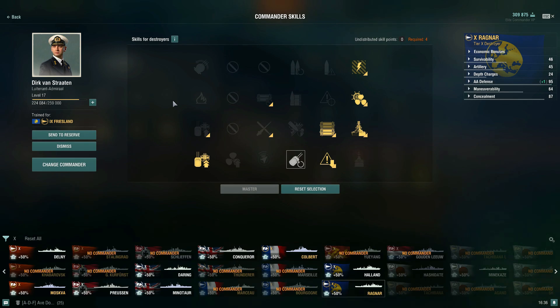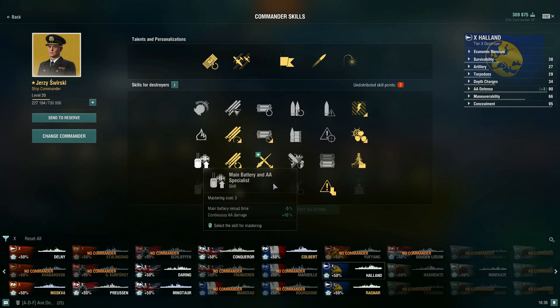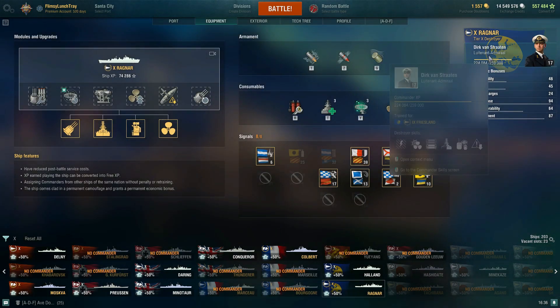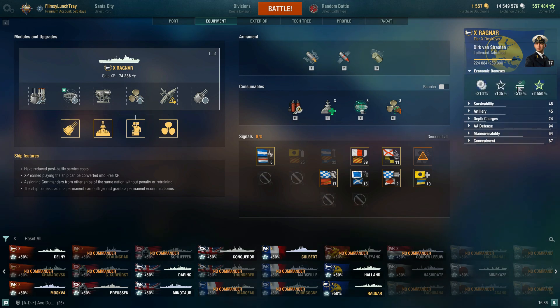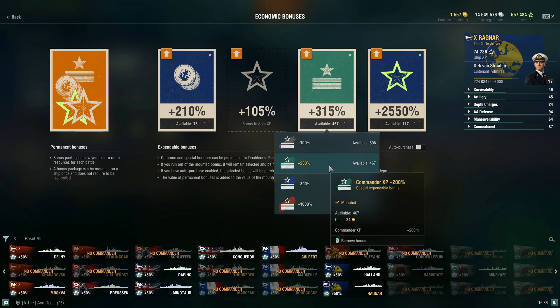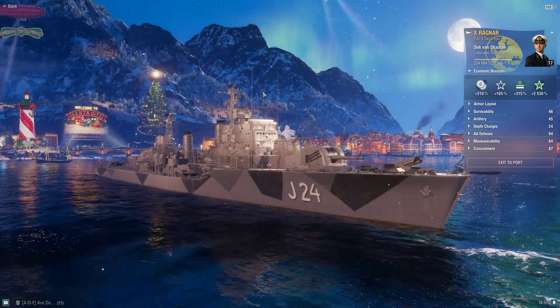Ragnar is a really good ship once you get the commander built up. To me, a 17-point commander helps so much more than just a 13-point one. If you want to get Ragnar performing well, use those really good economic bonuses — the 800% or even 1600% XP signals — to build up your commander to 21 points as quickly as possible. I think that's going to wrap up my upgrade commander build video of the Ragnar in under 25 minutes.